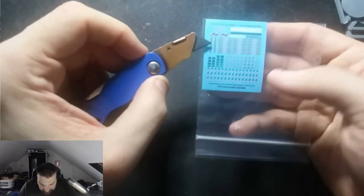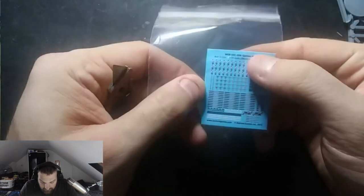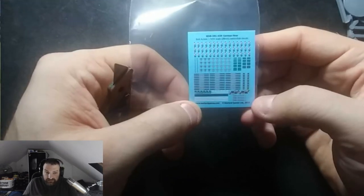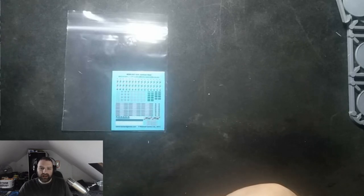Then you get unit markers — look how tiny these are. These are 1/56th scale 28mm water slide decals for the helmets. Look at the quality. And yet Warhammer wants to sell you decal sheets separately. Why? It baffles me.